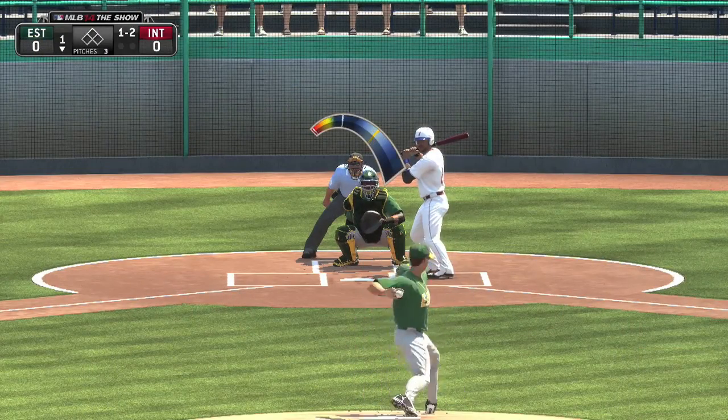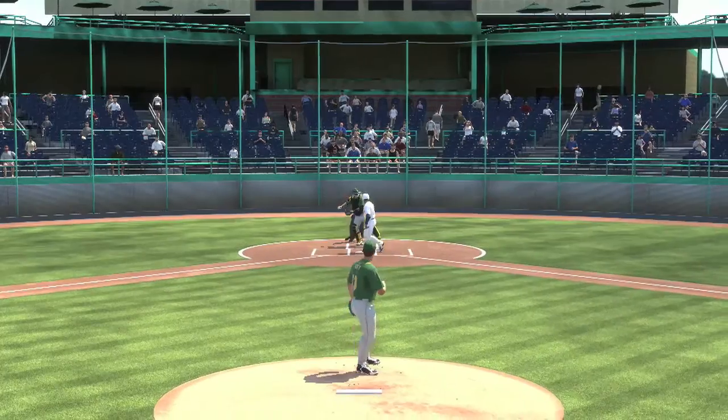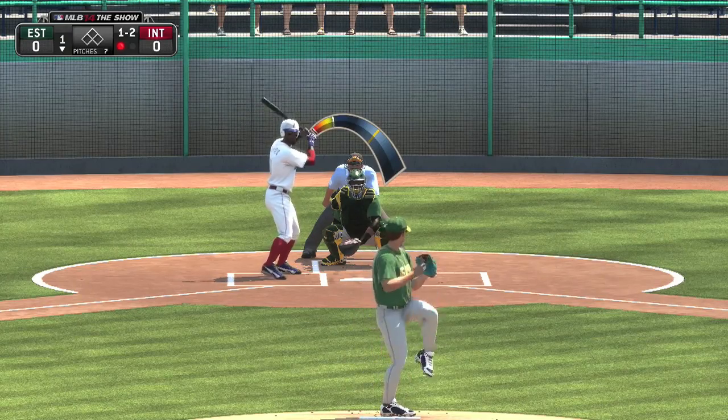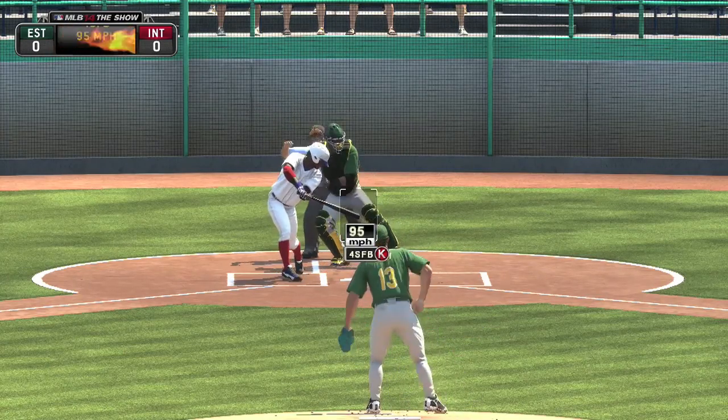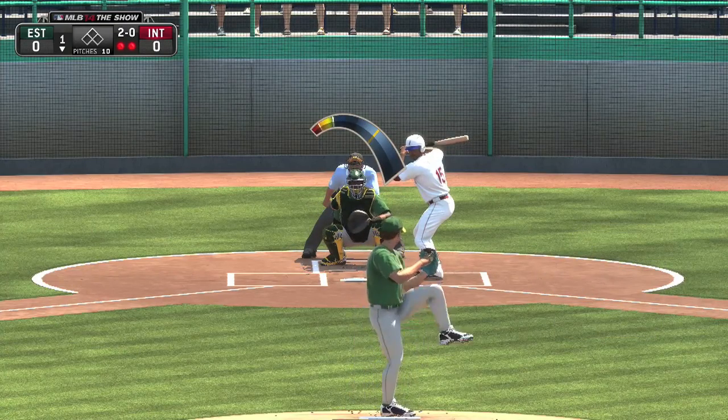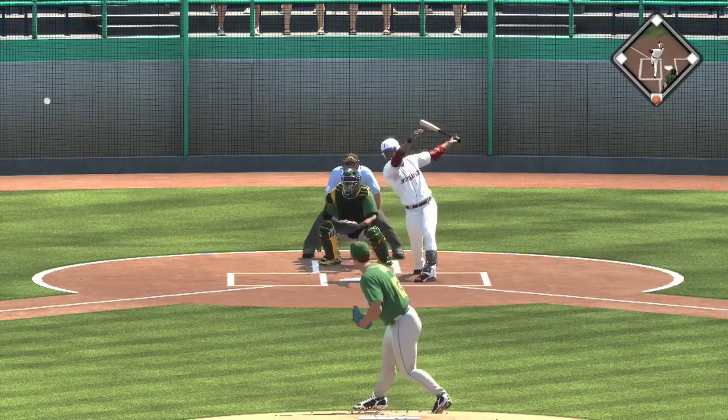We want to get a first overall pick — well, no we don't, because nobody wants to be drafted by Miami. So we don't want the first overall draft pick. Now the 1-2 count, and he's going to strike this guy out. That was a very bad call by the umpire, but Mo Money doesn't care — he got the call in his favor.